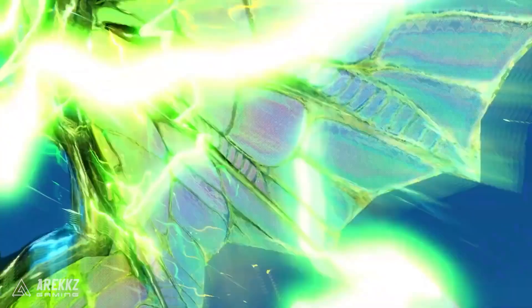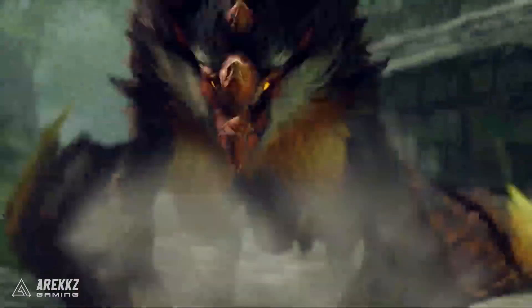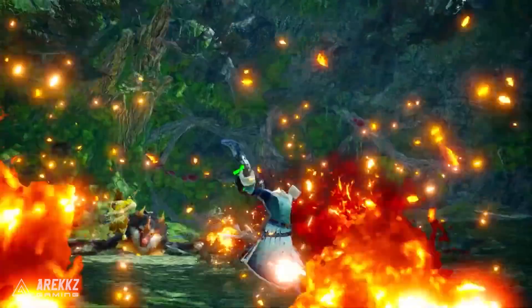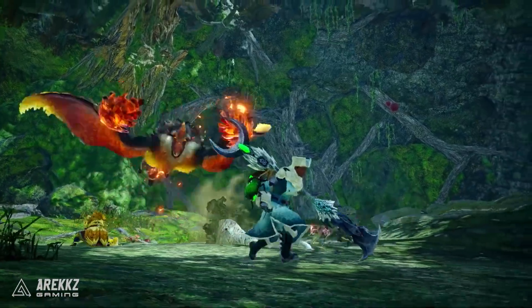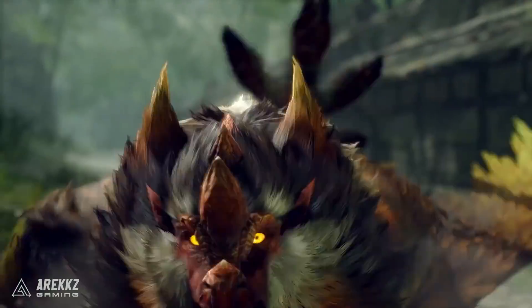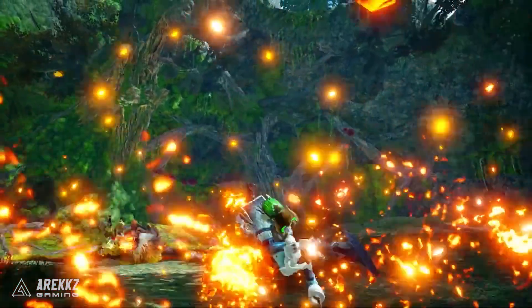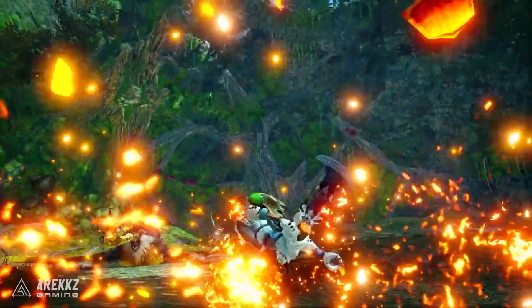We also got a look at our first subspecies — often in these G-rank or master rank expansions we get subspecies, and we see one for Bishaten. It's the Blood Orange Bishaten, named for its auburn fur. These subspecies stuff their belly pouches with pine cones, pelt hunters with them, and then use their breath attack to ignite them. So instead of throwing random fruit like the regular Bishaten, this one throws explosive pine cones. I've always liked Bishaten armour, and the auburn colour on the master rank version will be pretty nice.